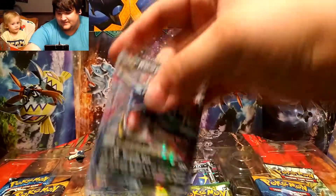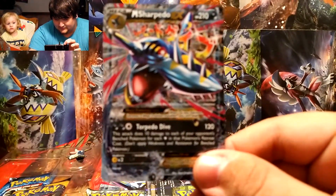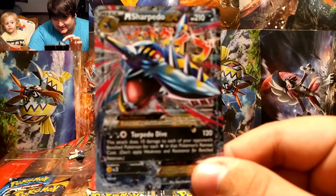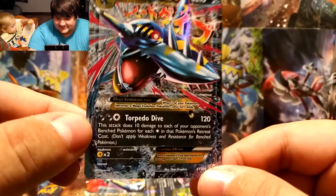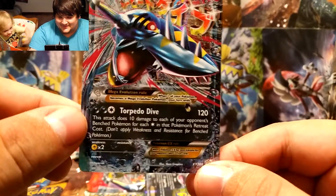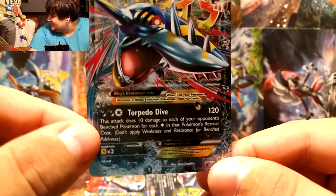Here is the Mega Sharpedo. His attack is Torpedo Dive — it has 120 damage. His attack also does 10 damage to each of your opponent's bench Pokémon. The retreat cost is one colorless energy.